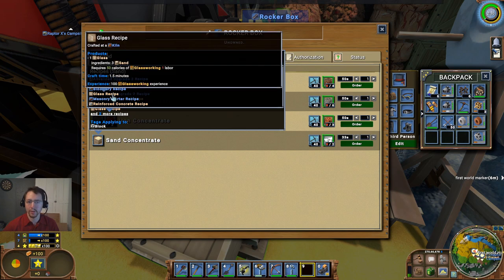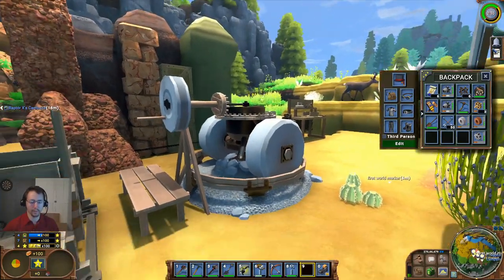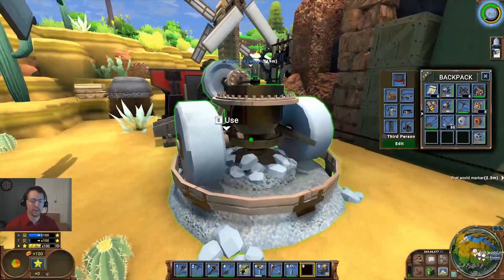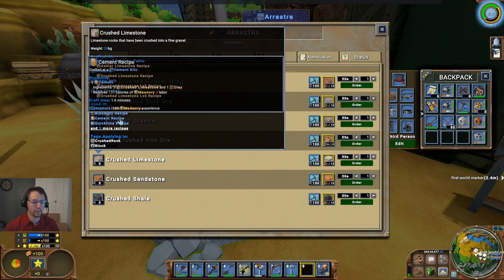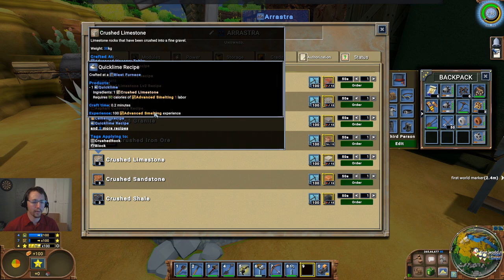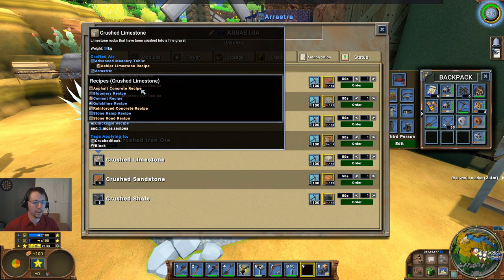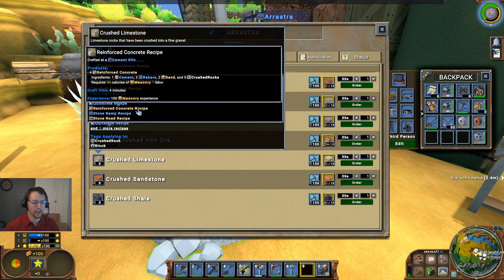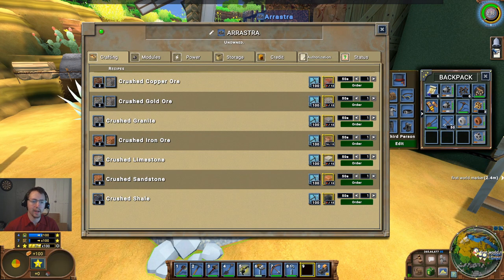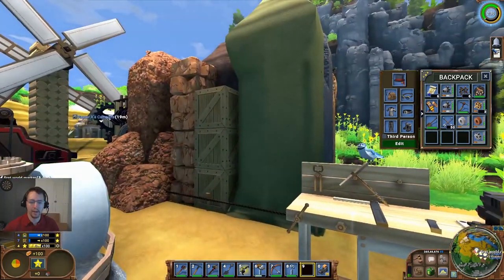Sand is also useful to the glass worker because it is used for making glass. Once someone has smelting and you start crushing limestone, the crushed limestone can be sold to someone with advanced smelting at a blast furnace, turned into cement by a mason, or into quicklime by someone with advanced smelting. A basic engineer can use it for making stone ramps, reinforced concrete, and asphalt. There's always money to be made as a miner — you do have a little bit of setup costs, but once those are overcome, it's quite easy to make money in mining.